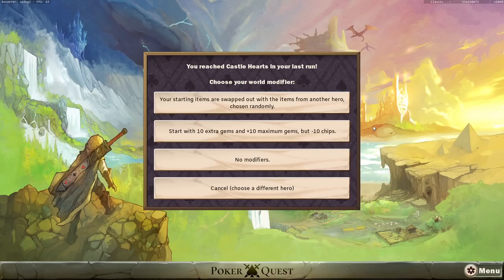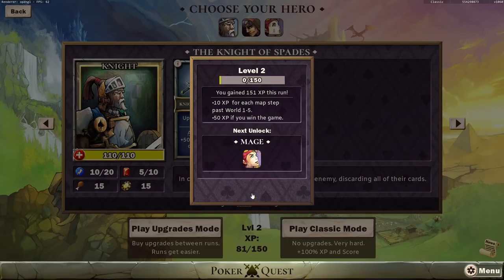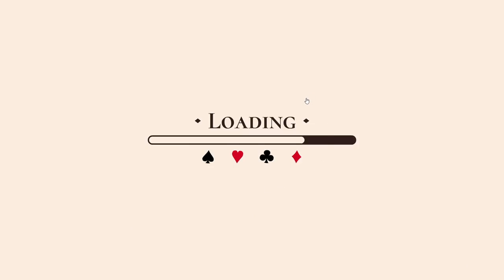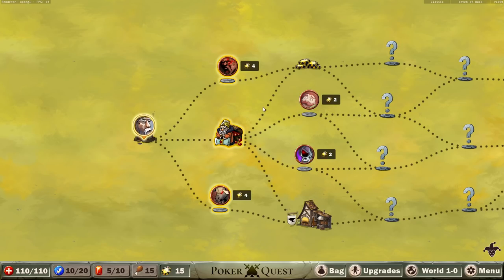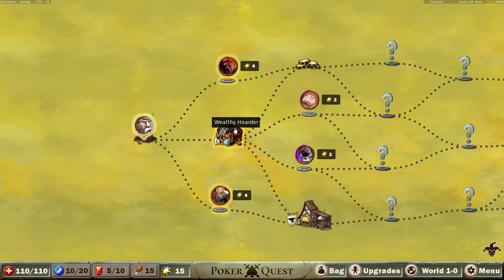You reached Castle Hearts in your last run. I just canceled the last run from the Let's Try. Choose your world modifier — your starting items are swapped with items from another hero chosen randomly, start with 10 extra gems and 10 max gems but minus money. Let's say no world modifier for now. We unlocked the Rogue! We'll play as them tomorrow. We're also almost getting towards the Mage. So here we go, we have our big map.